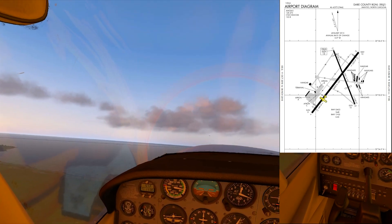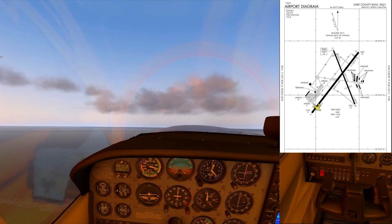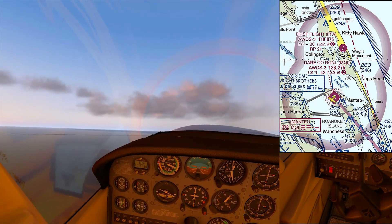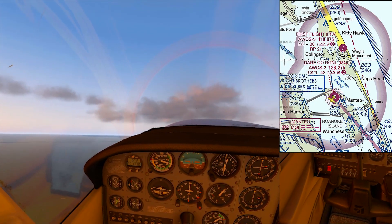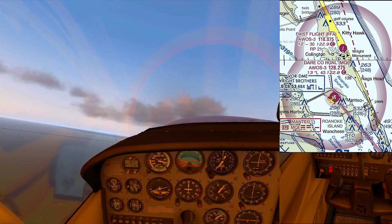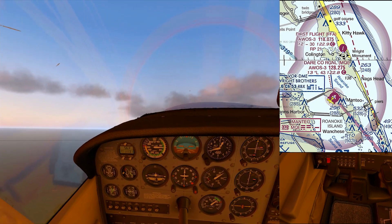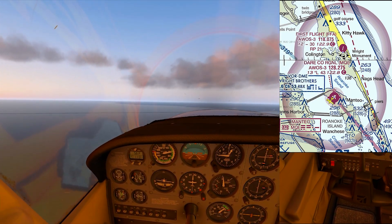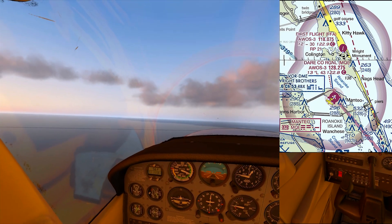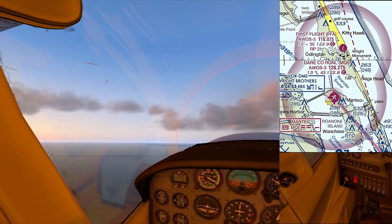We're going to climb out here to about 700, maybe 1,000 feet, make our left turn, and loop around again towards First Flight Airport up in Kitty Hawk to the north. We're going to climb on the way to about 3,000 feet. Take a look back at the airport behind us. Once we make our turn, you can get an idea of how useful a simulator can be to orienting yourself in preparation for a real flight.